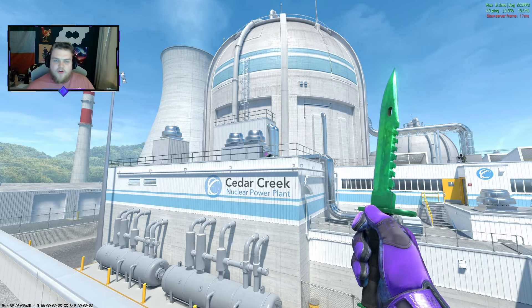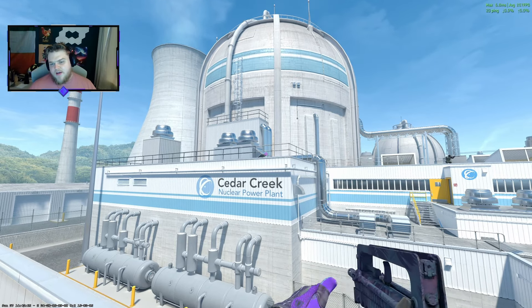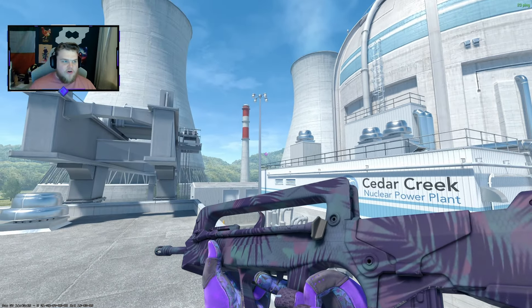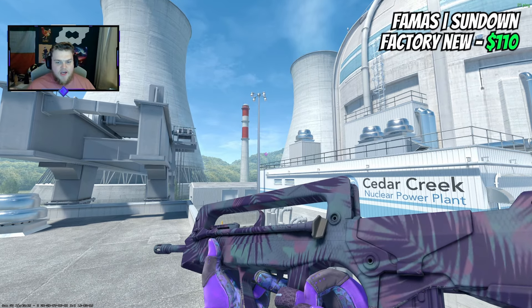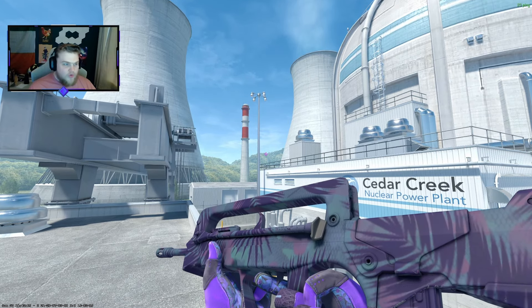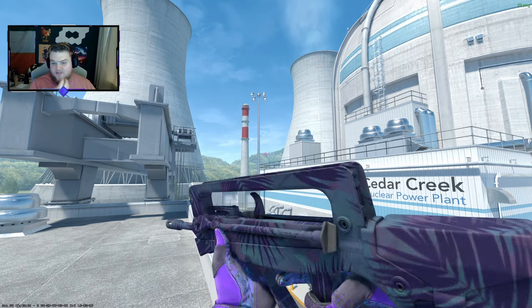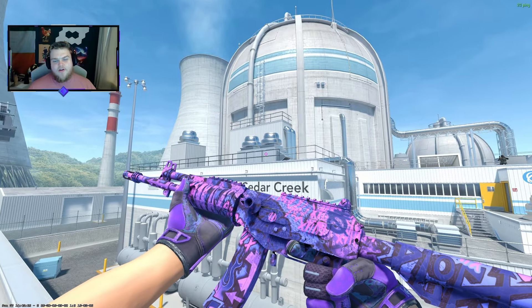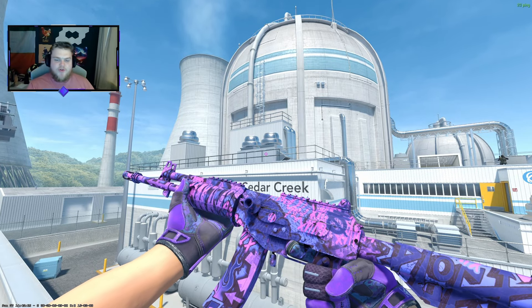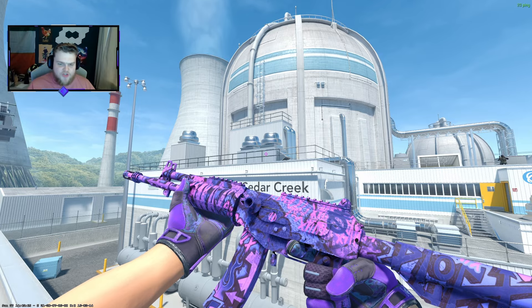With how crazy expensive this loadout is, I couldn't bring myself to spend half a dollar on a FAMAS. So for the FAMAS I've actually gone for the Sundown, another one from this collection. It looks so damn good — I wouldn't say it's worth $110, but in Factory New it definitely fits a nice vibe. It is purple on purple, but that's okay. I like this mix between the purple and green weapon skins; otherwise it's just a green loadout with purple gloves.